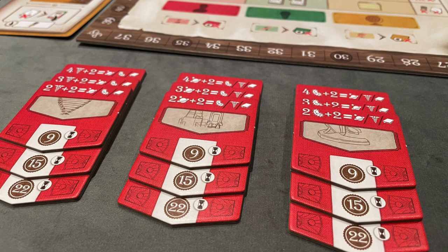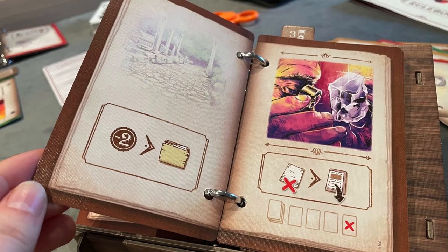You want to chain things together: think ahead so that activating one page gives you a resource that then lets you do the next thing, turning a page to get a new action. The order of things you do really matters and can make your turn much stronger.